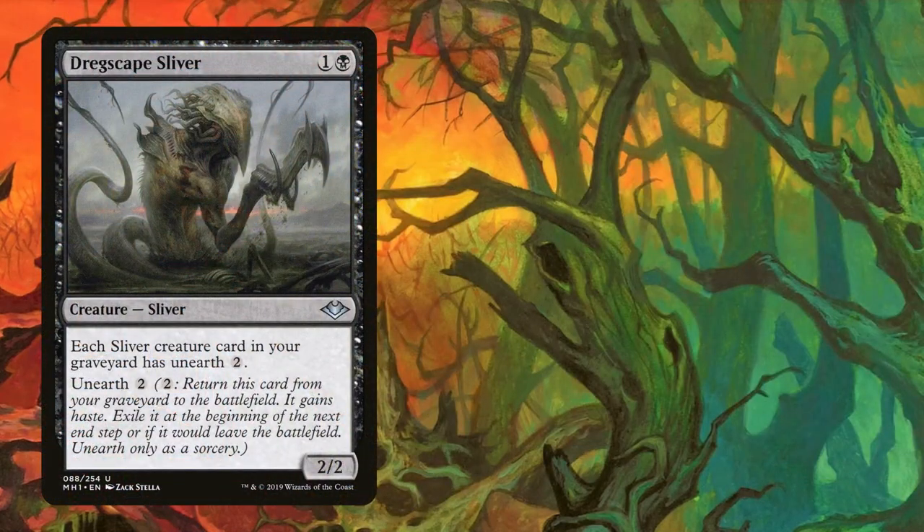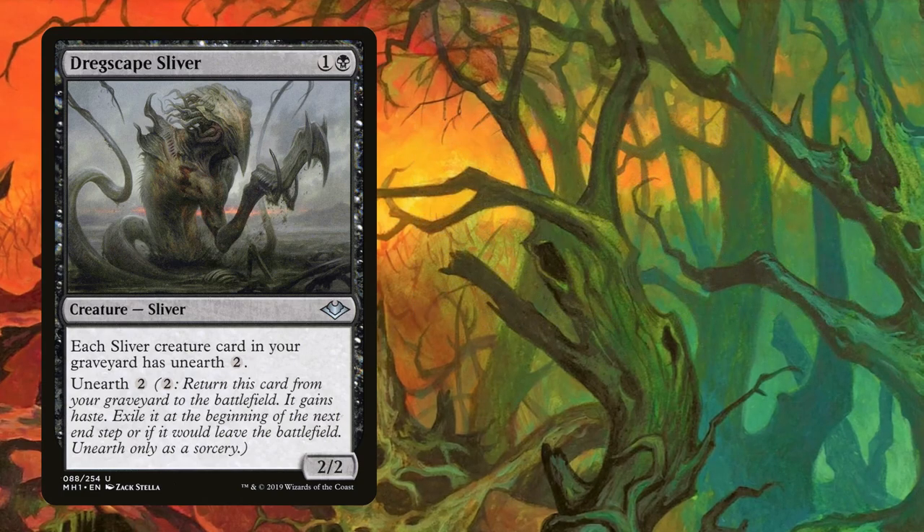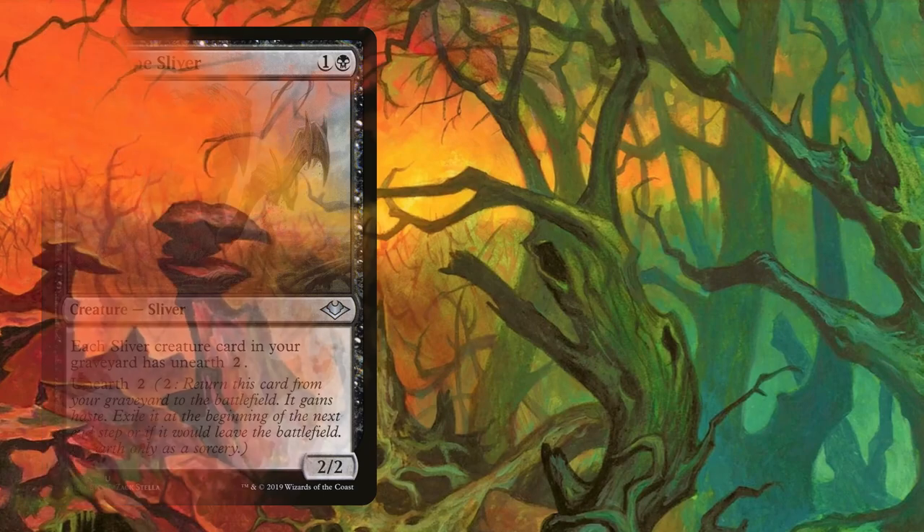Dregscape takes the first flex slot as a one-of. It's a 2/2 body on two mana, plus it gives all slivers in your graveyard Unearth 2. Even better, this card itself has Unearth, meaning you can play it straight from the graveyard. It comes in clutch more times than you'd think, and it makes getting Thoughtseized much less painful in the long run.